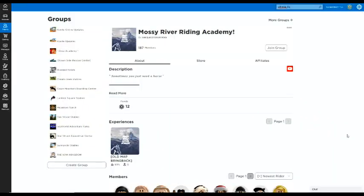Next up we're going to be checking out the game created by Mossy River Riding Academy, called Old Map Bring Back. This was suggested by both Horse Haven and Leslie, so thank you so much for your suggestions. You can see this is my group - Cooley Online Updates. There's an error in the system and I'm working towards deleting the second one, so if you want to join my group it's Cooley Online Updates.